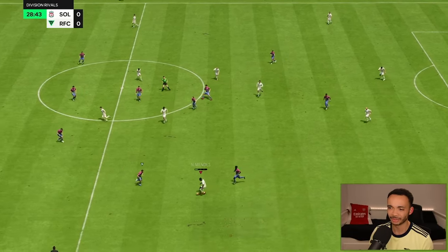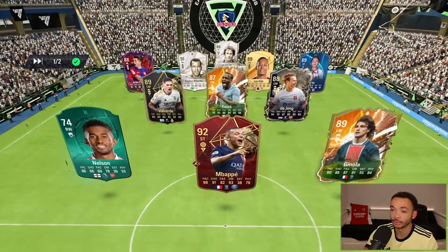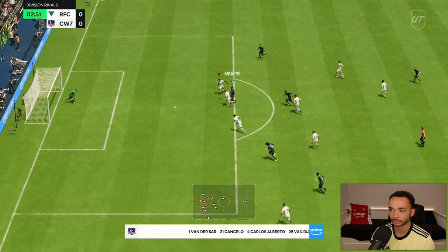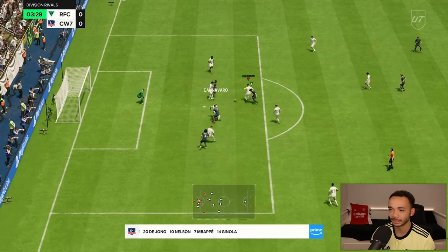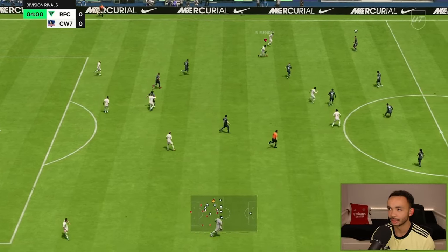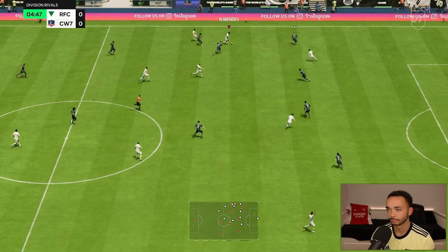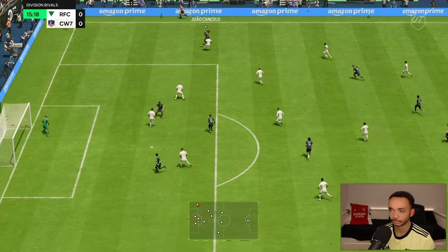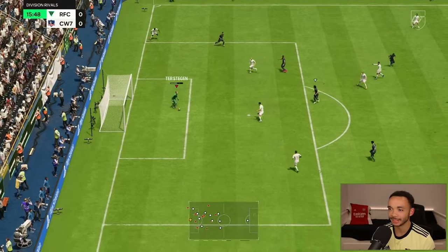His acceleration is good - oh, he got taken out there. Red card for Mbappé. Brilliant covering by Nuno Mendez, they're blocking the short passes and he races away. Van Dyke in central defense, Frankie de Jong plays alongside. Good defending there against Cancelo, keeps it in as well.